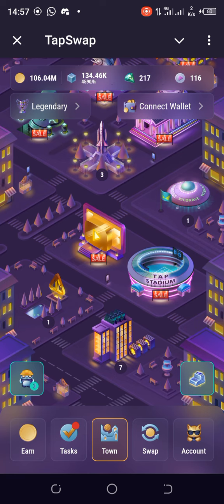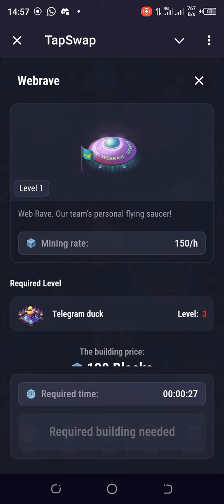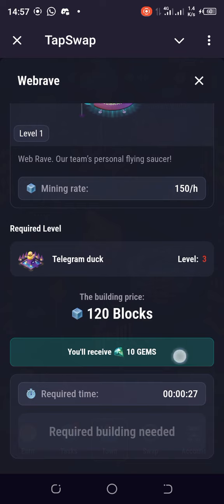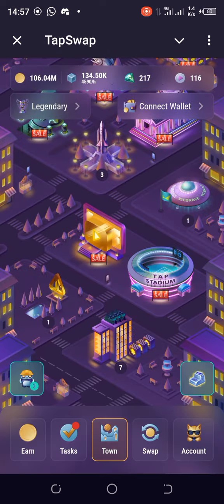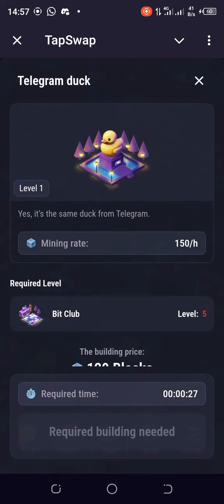I'll upgrade what I can and wait for the cool-down period — one hour 40 minutes — then combine the steps. Let me check if there are other cards I can upgrade in the meantime. Wave Brave requires Telegram Doc to be at level three; we'd pay 120 blocks and get 10 gems in return. Let's look for Telegram Doc.